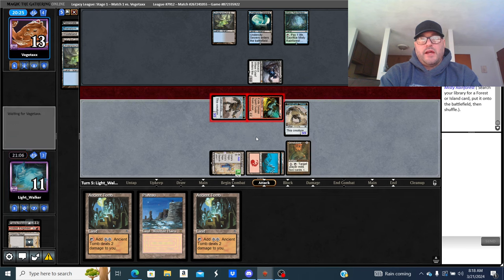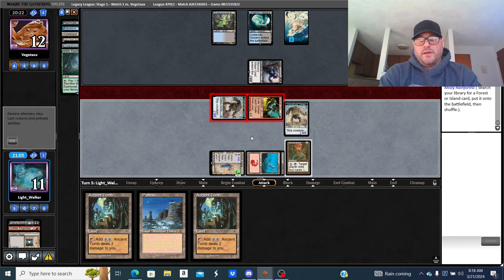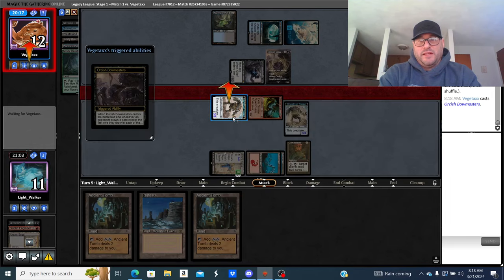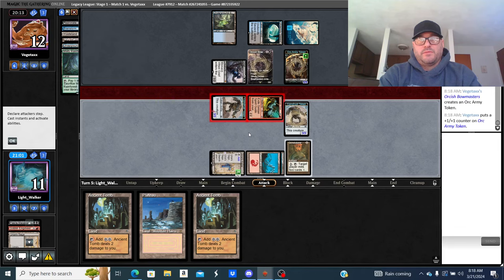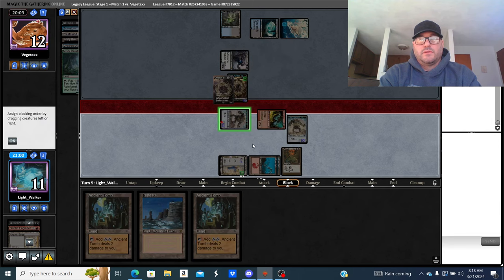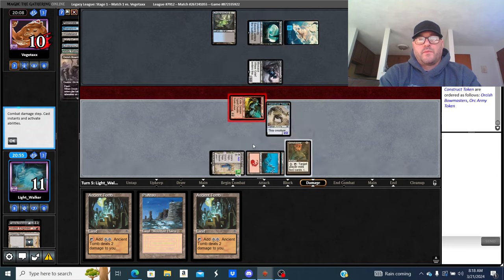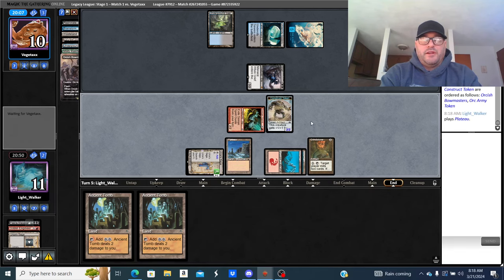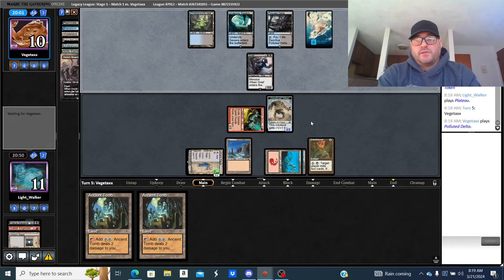Bowmaster gets a little aggravating here. He's going to ping and double block my creature. Three cards now, he can race a little bit. I'm drawing three lands in a row. If I'd drawn anything but three lands it'd be pretty neat. I might be due for a Painter here but he already has Force of Will so it doesn't really matter. He's drawing well — he's got Daze and Force of Will in his hand, I can almost promise you.